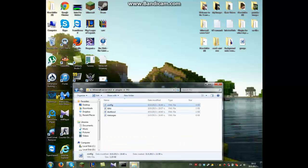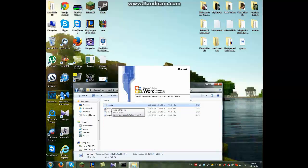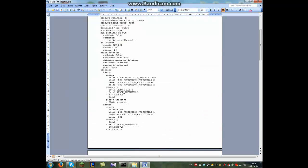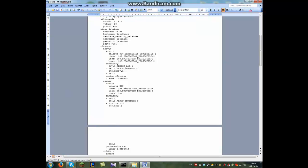If you want to update the classes you can go to the config file. For example, if you want the armor of the heavy to be stronger, you can change the protection. You can change the armor from leather to diamond — that's up to you. For my server it's leather.